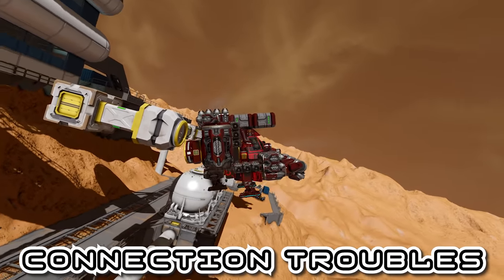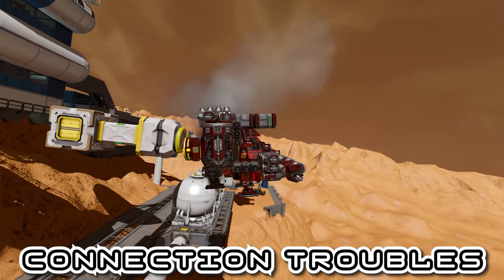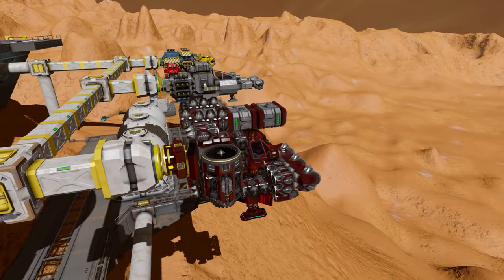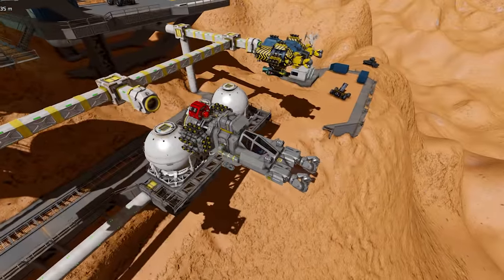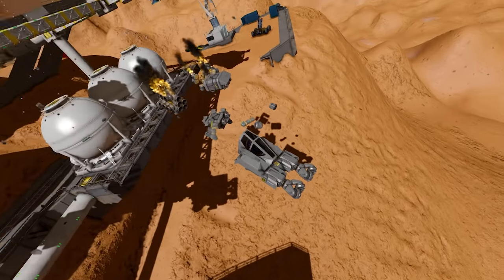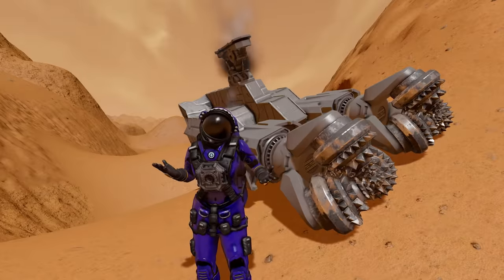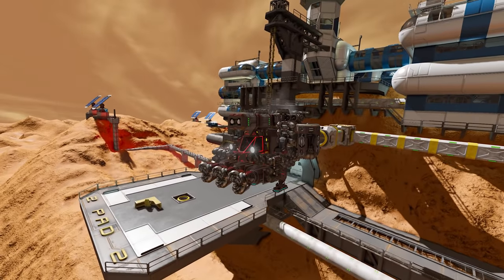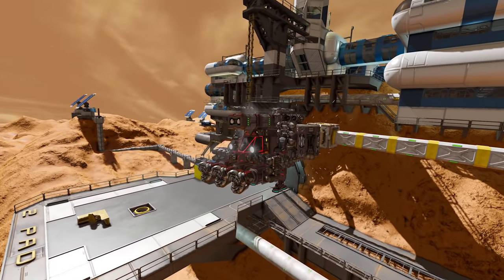While on the subject of connecting to your base — do you ever find it really difficult to connect and disconnect from connectors? The connector magnetises you back when trying to leave, or slams you into the base so violently it breaks your connector. You can easily fix this by configuring the strength of your connectors, either reducing it or removing it entirely, making connecting much less of a hassle.